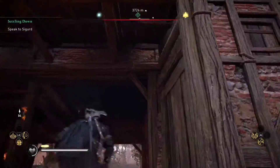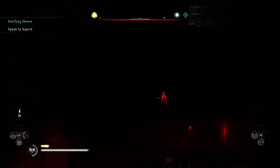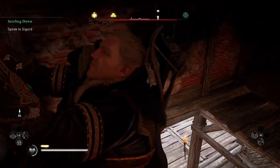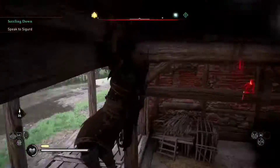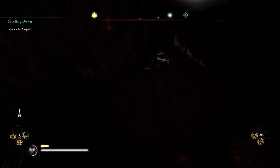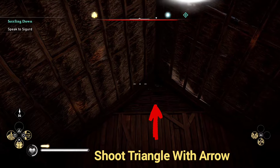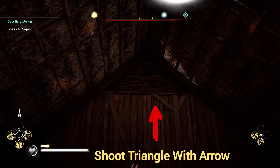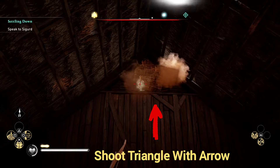I've tried a lot of different things — I tried fire, I tried shooting through the windows to take care of the barred locked door. But what ended up working is climbing around, going through there. If you see there's this triangle up top, what we're going to do is slide over there, take out our bow and arrow, and then shoot it out.